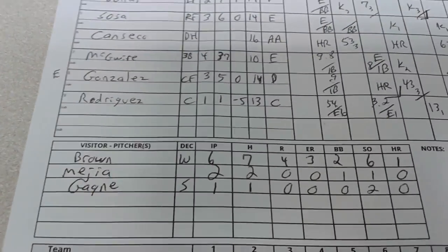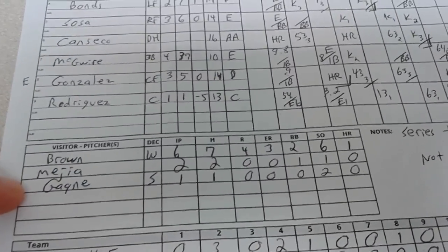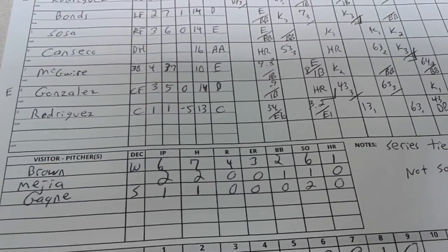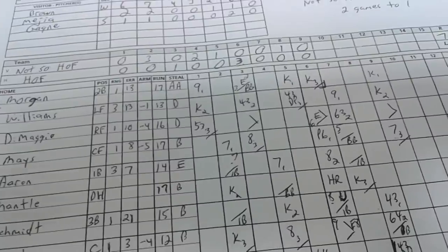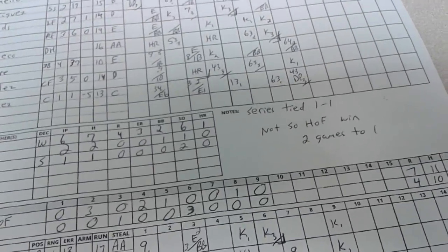The winning pitcher was Kevin Brown — 6 innings, 7 hits, 4 runs, only 3 earned, 2 walks, 6 strikeouts. Mejia had 2 shutout innings and got the hold. Eric Gagne gave up a double to DiMaggio in the ninth but racked up two strikeouts to earn the save. Bob Feller took the loss — pitched like old Feller or old Yeller — giving up 5 runs and 5 hits in 3-plus innings, including 4 walks and 2 homers.